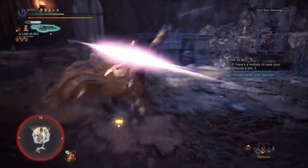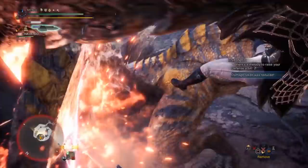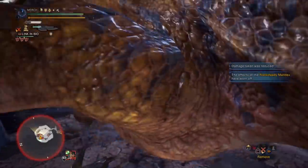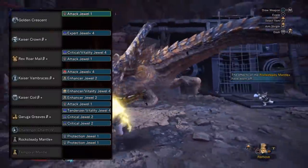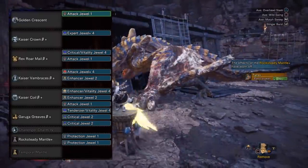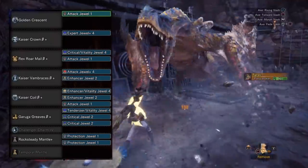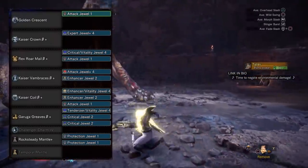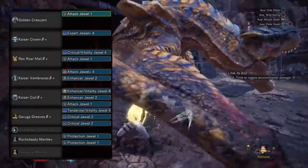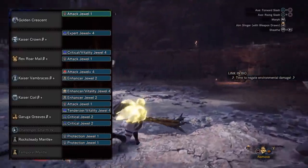I also have it slotted with an attack jewel. The armor is the Master's Touch set bonus via the Teostra helm, gloves, and coil, since these have the best perks and slots. The chest piece is the Brute Tigrex chest and the boots are Jangararuga. The charm is the Challenger charm. The jewels I'm using are an Expert 4 jewel in the helm, a Critical/Vitality jewel and an attack jewel in the chest, an Attack Plus 4 jewel and an Enhancer jewel in the gloves, an Enhancer/Vitality jewel, another Enhancer jewel, and an attack jewel in the coil, and finally a Tenderizer/Vitality jewel and two Critical jewels in the boots.